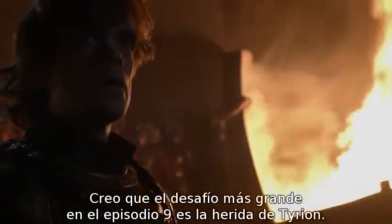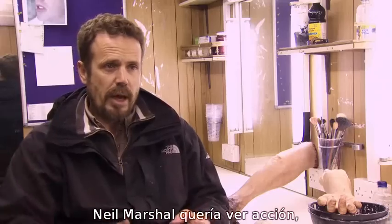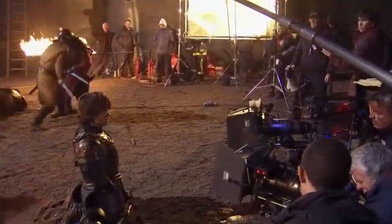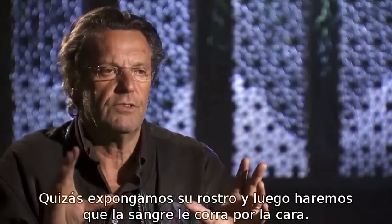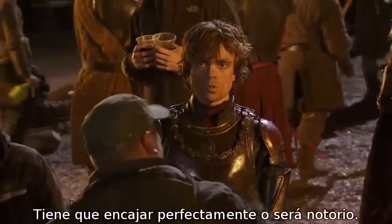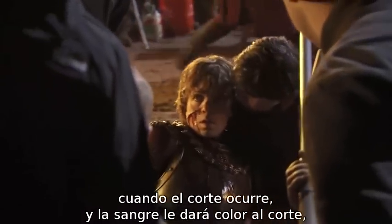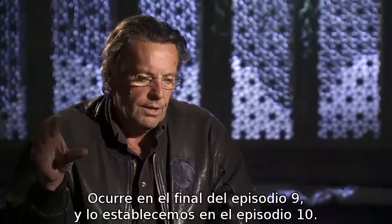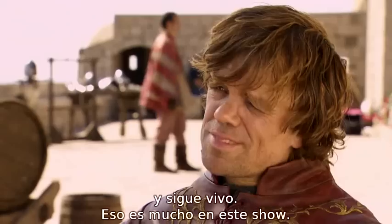Probably the greatest challenge on episode 9 is Tyrion's wound. He gets seriously and permanently wounded — a sword blow across the face, diagonally across his forehead, right down across the bridge of his nose and down his cheek, with blood coursing down his face. So we make a false cheek and a false forehead to apply to Tyrion — it has to fit perfectly. Behind that is a bladder, and the blood is delivered to the bladder just as the cut happens so the cut appears to open. It's established at the end of episode 9, carried into episode 10, and will continue as a lasting scar into season 3. He's definitely not good at battle, but he gives a brave effort and he is still alive — that says a lot in this show.